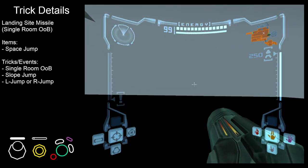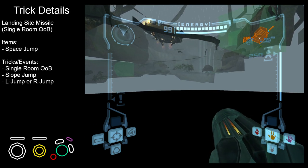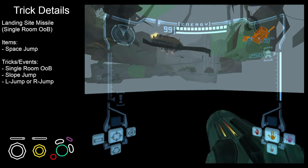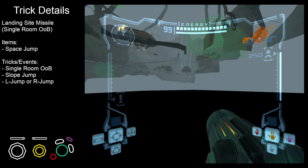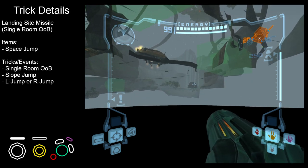Then we'll be falling down — use this time to get yourself situated in the corner towards gully. We'll know we're ready to get a jump once the arm cannon starts bobbing up and down. There we go. Okay, found the corner.